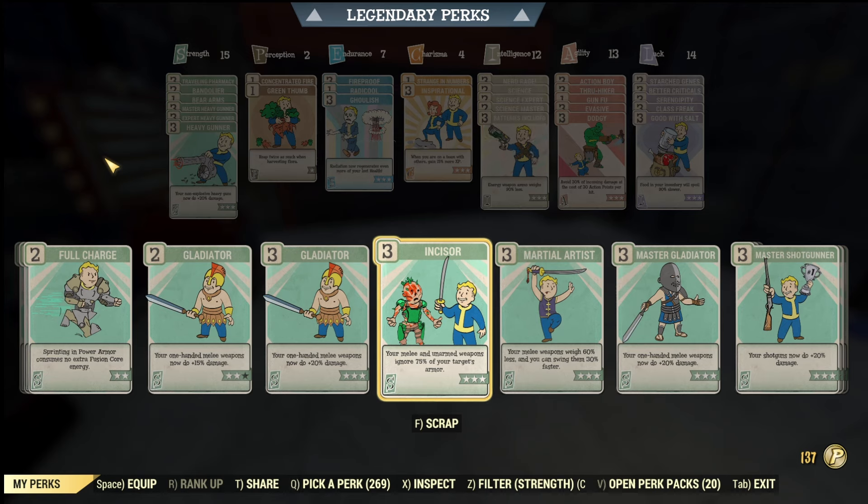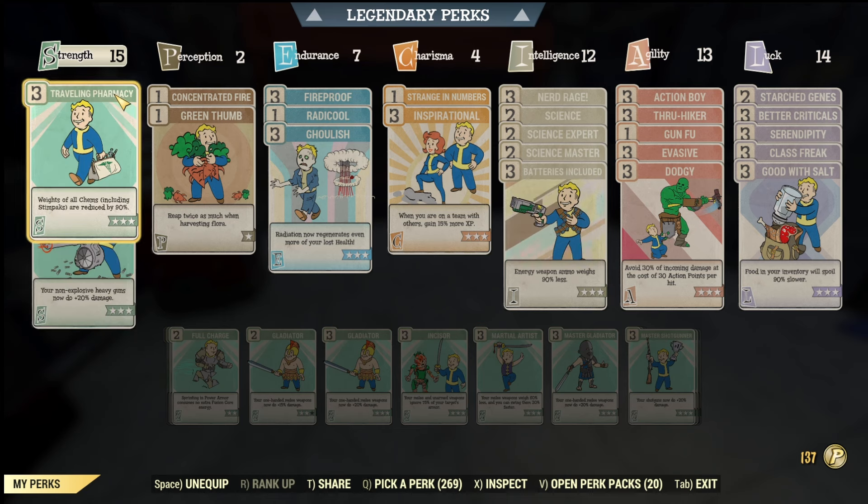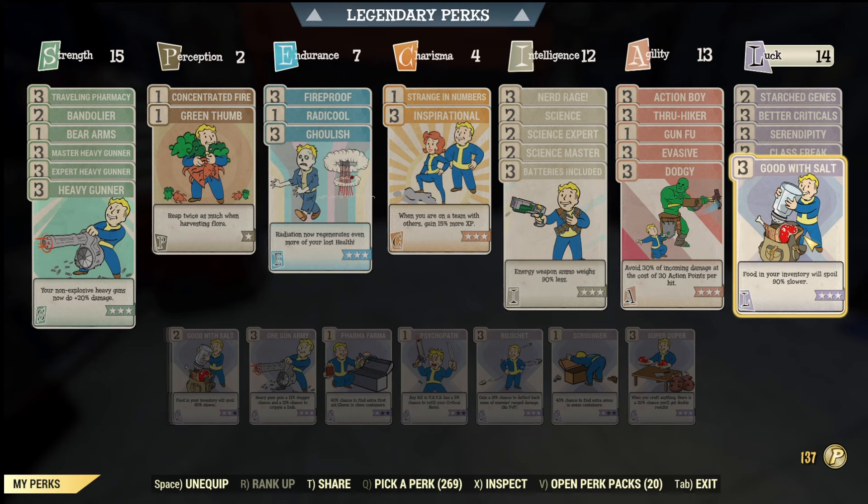One of the most important things I think is managing weight. There are a few cards I will always have in every build. Traveling Pharmacy — what this does is it reduces the weight of your chems and stim packs by 90%, which is huge, especially when you start collecting stim packs. Always have it. Another one I like is Good With Salt, which lets your food last a bit longer, which is also very nice.